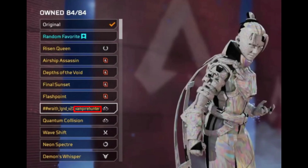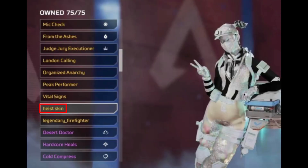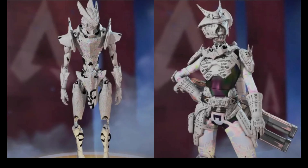Now we get to the Vampire Hunter skin for Wraith. After that we have a Heist skin for Lifeline. We also have two skins likely coming in the Season 13 Collection event for Revenant and Rampart. And finally we have three more skins to cover.